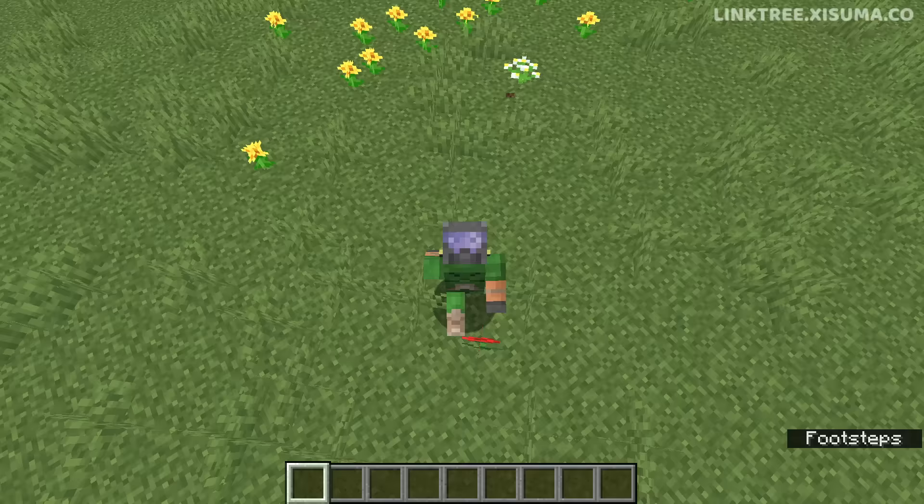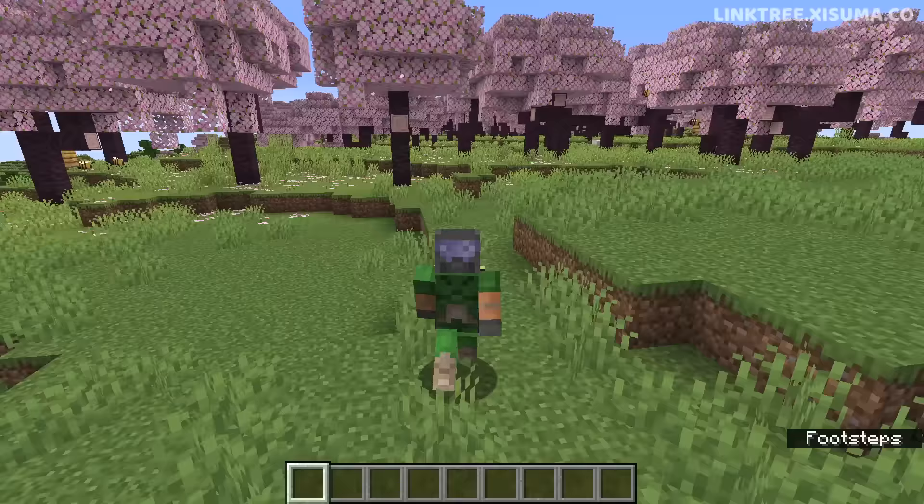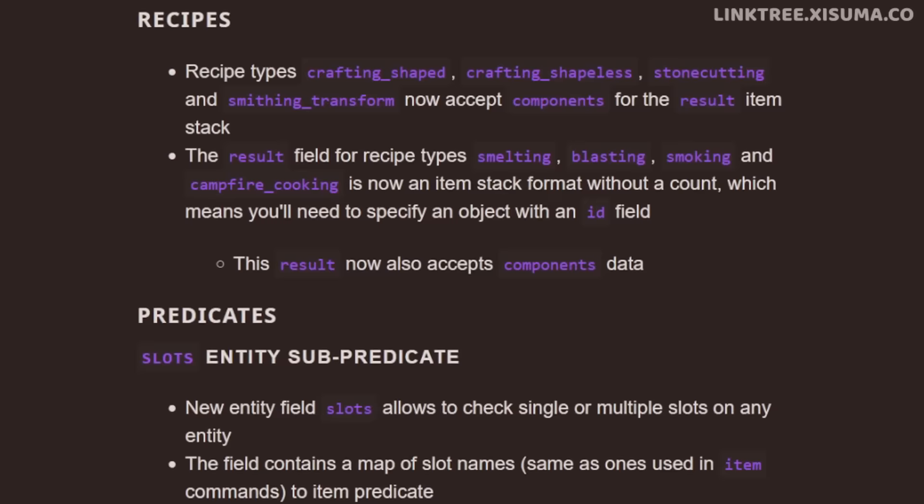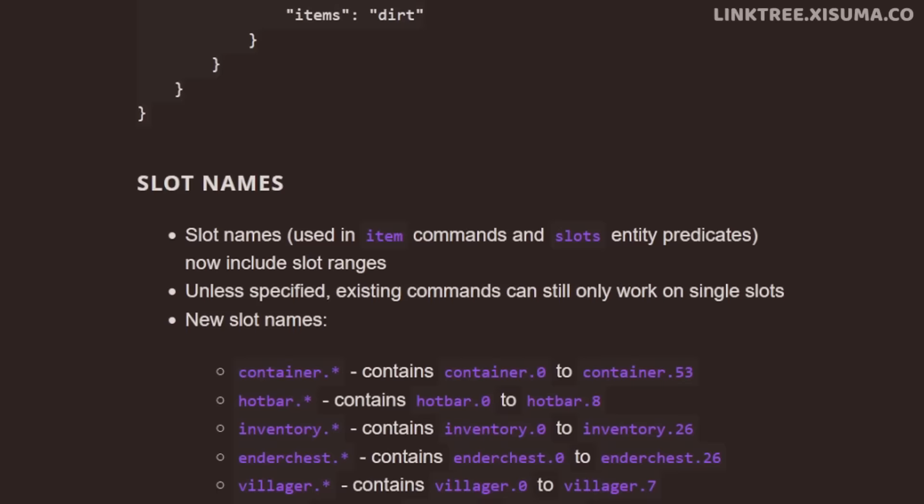Now we are not done yet because this snapshot has more awesome for the 1.20.5 update. These are technical changes and they're mostly driven by the new stack components format, which is driving a lot of changes under the hood. It affects many things and there's actually a lot of reading to do if this is your thing — if you're into making data packs, resource packs, custom stuff, you should definitely go and have a read of this as there are a lot of changes.